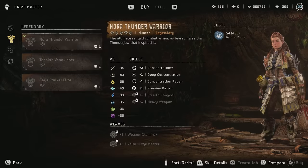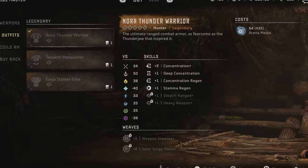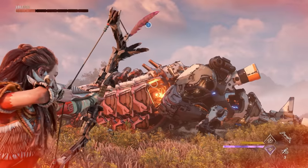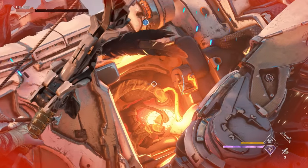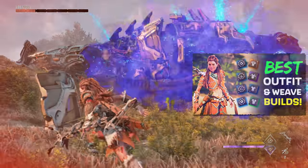If you don't plan on doing New Game Plus, then you might want the Forge Fall Sharpshot Bow for its advanced precision arrows. You might also consider picking up the Tanakh Vanquisher outfit for a low health build, which is very strong. I cover how that build works, plus everything else you need to know about outfits and weaves, in my Outfit & Weave Guide.